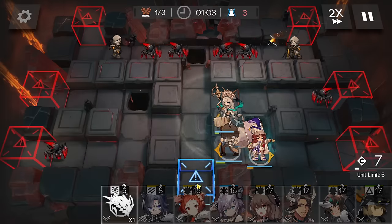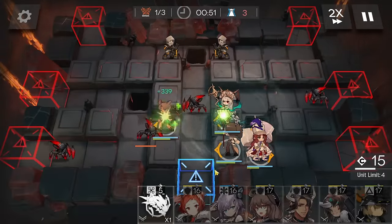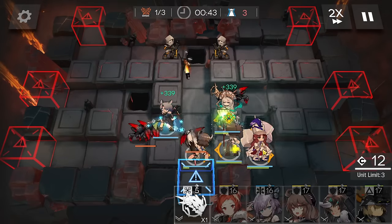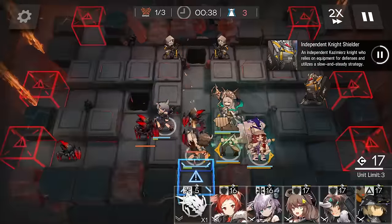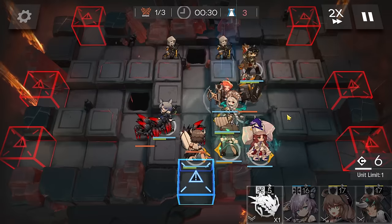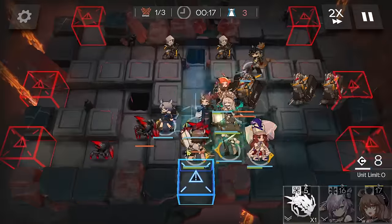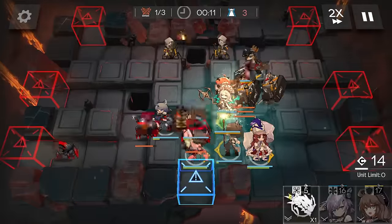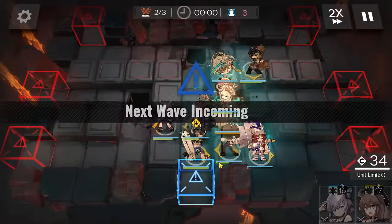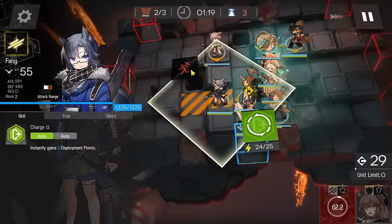First, deploy Flag Vanguard, then Scadi Alter to charge the skill. Deploy the medic facing left side, then a vanguard to gain DP — try to block the first enemy in time or just let it leak. Activate healing. Deploy the pusher facing bottom side, then a defender to block. Scadi's skill will be almost ready — handle a bit longer. Deploy another defender. Deploy Seaborne to heal for seven seconds. Then boom — all enemies are wiped. Retreat the Flag Vanguard, deploy the burst medic, and swap the vanguard for your tankiest defender.